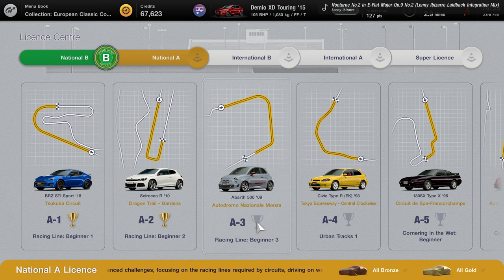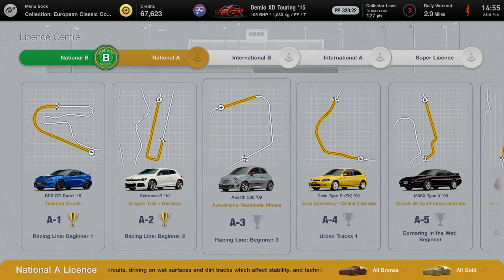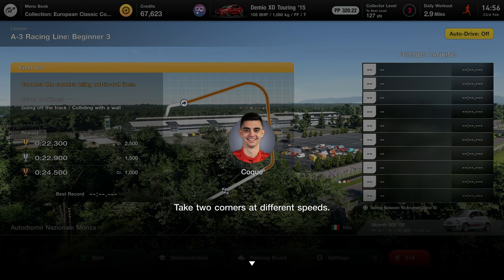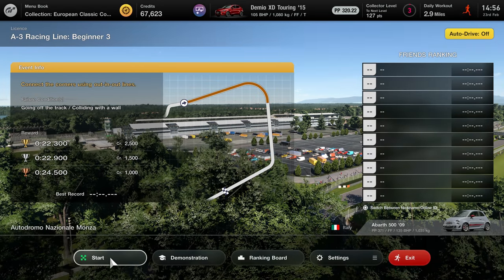Right, first two are done, eight more to go. By the way, if you guys want me to do all of the licenses in this sort of video format, let me know. I will be doing races as well - that'll be for the next episode. Right, anyway let's begin - Monza. Take two corners at different speeds.